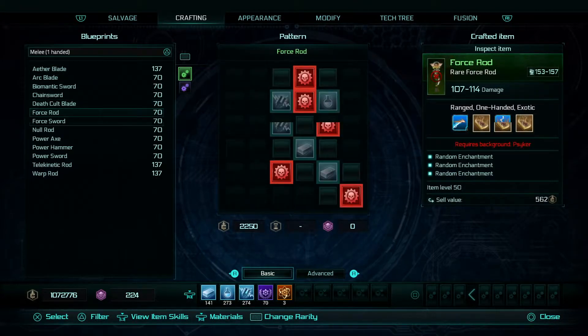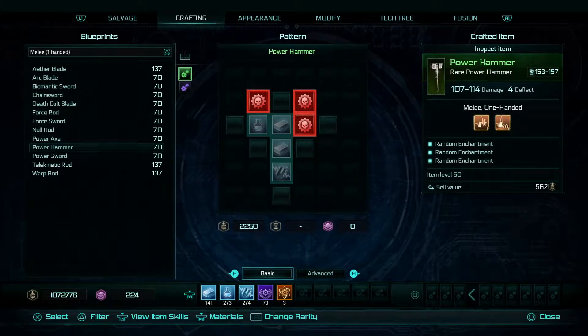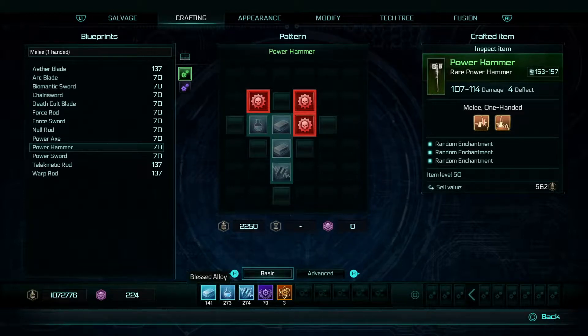The number next to it is the number of them you can craft with your basic materials. There are two types of materials: basic and advanced. If I press R3, that will take me to my materials section. I've got my basic ones, which are your blessed alloy, your chemical reagent, your electrofragment, ancient mechanism, and machine god's spark.